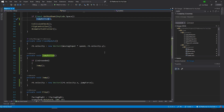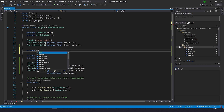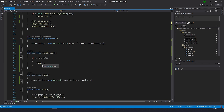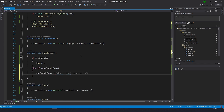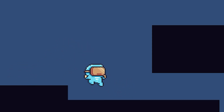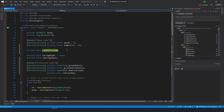Any self-respecting platformer should have double jump. Let's go up and create a private boolean called can double jump — it's going to be that simple. It defines if we can double jump or not. Back in the jump button function, we add else if can double jump: first set can double jump to false, then call jump. Now he can run and jump — but can he double jump? Not yet, because a boolean is false by default and we never set it to true.